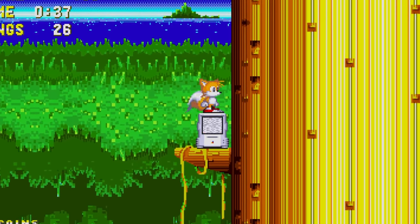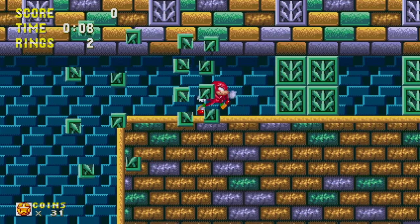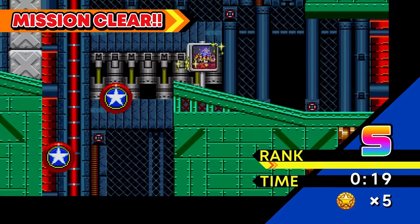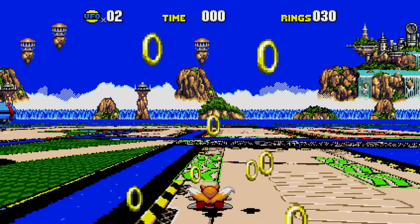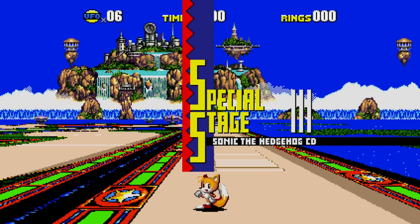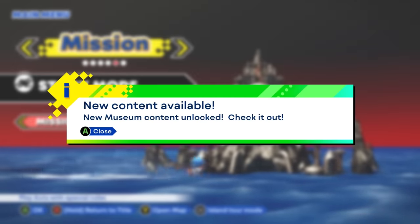Let's take a quick look at Coins, which are the new currency in Sonic Origins. You can collect coins in Zones by playing each game in Anniversary Mode or by completing missions in Mission Mode. Coins can be extremely useful — if you fail a special stage in Anniversary Mode, you can use a coin to retry instantly.